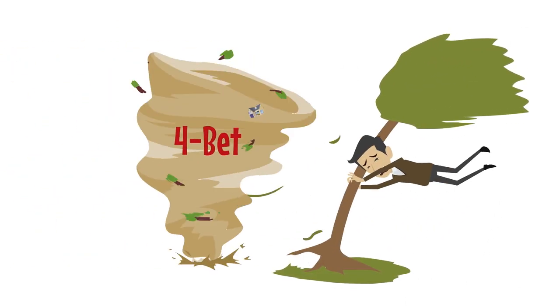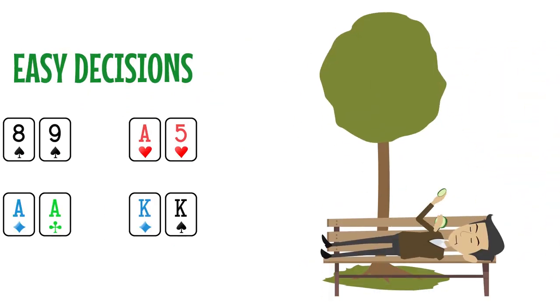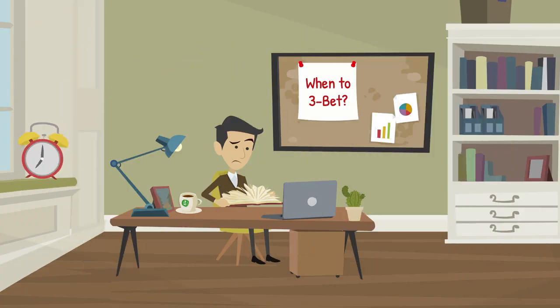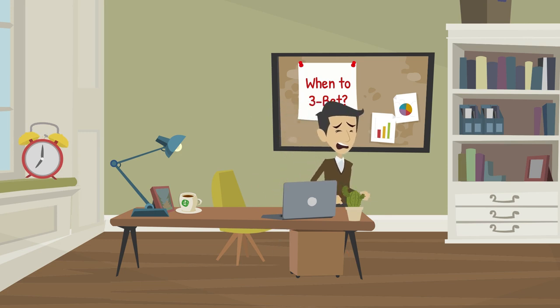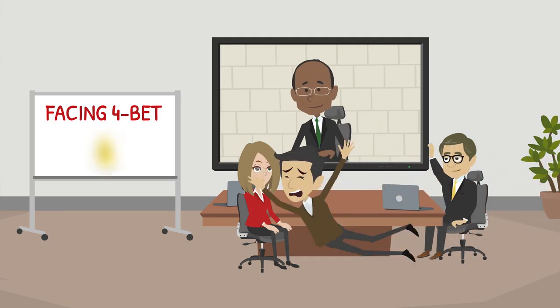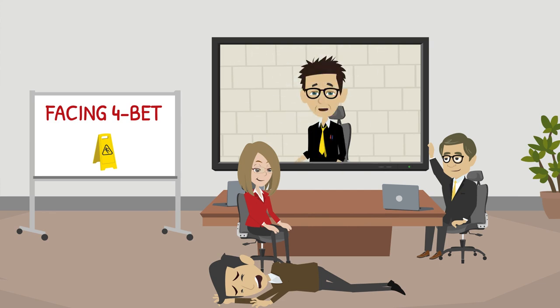Finally, we want the ability to withstand being 4-bet on the occasion that it does happen. We don't want too many tough decisions. Mostly we want to avoid 3-betting without a plan — you should know what you're going to do against a 4-bet before you make the original 3-bet. Show up unprepared and you'll likely make mistakes, either calling, folding, or shoving all-in too often versus the 4-bet.